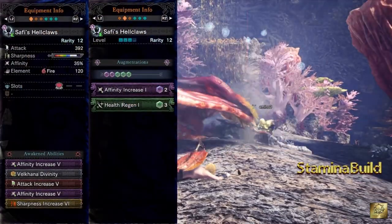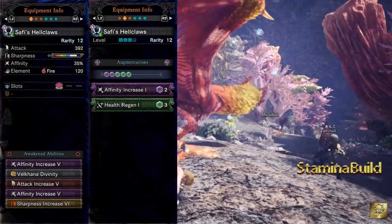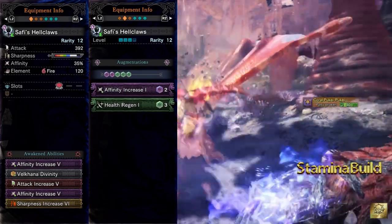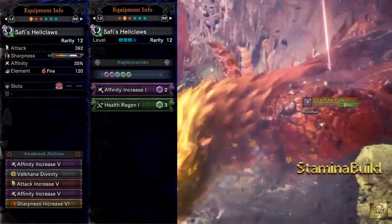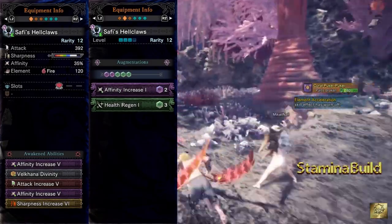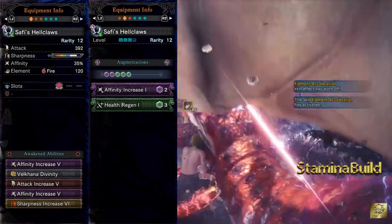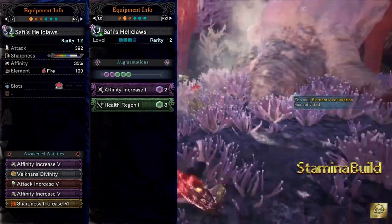For this build, I'm using Surface Hellcloth with an attack of 392, white sharpness, affinity of 35%, and elemental fire damage of 120. To upgrade the weapon, I've used 2 affinity increase level 5, 1 attack increase level 5, Valcana divinity, and sharpness increase 6. As for augmentation, I use affinity increase level 1 and health regen level 1.